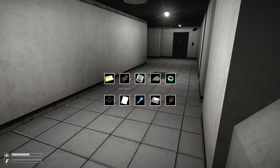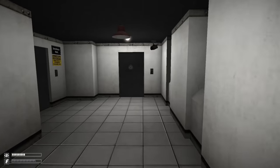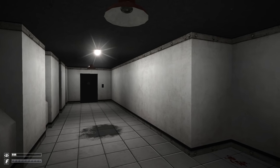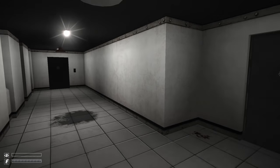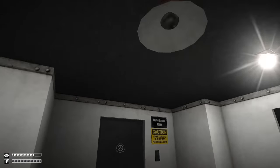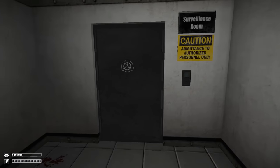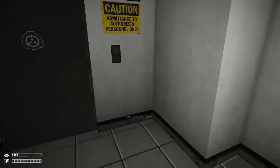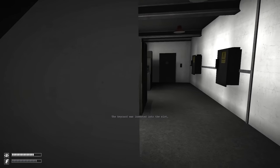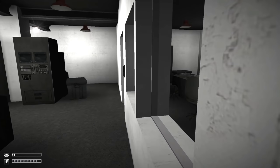Once you have all of these items, you're ready to go to heavy containment. Look for this corridor. If 106 hasn't turned up in a while and you feel like he's due soon, it might pay to stand in a corner and wait for him, because you do not want him involved in what's about to happen up here. He makes things very messy. Save before you go up, and be aware that 173 may spawn up here, so make sure to check the corners — more likely on Keter, but always worth checking.